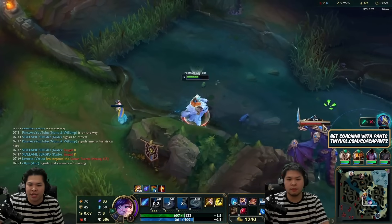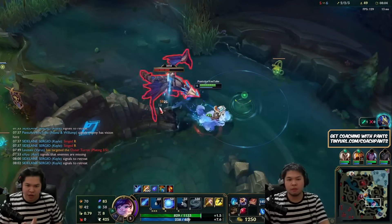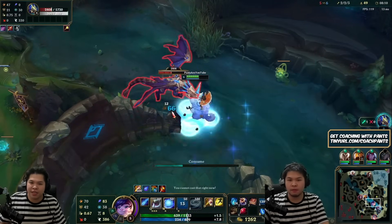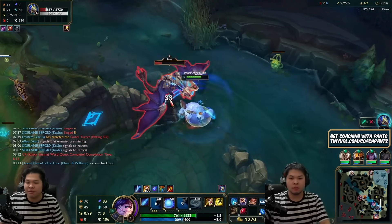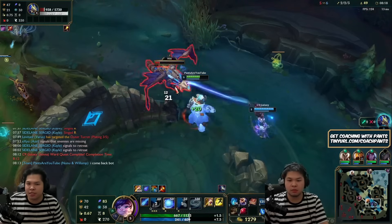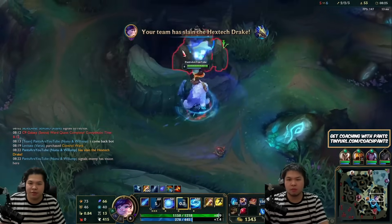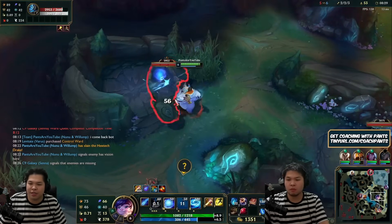You can see how I'm cycling my cooldowns — autoing the dragon does nothing, so I'm kiting it while warding in case Rammus comes. Rammus is really good here because there are a bunch of auto-attackers and he's going Thornmail. I'm just going to Q the dragon and peace out. You can see how efficient you need to be with your cooldowns — they should always be on cooldown if possible, always doing something.